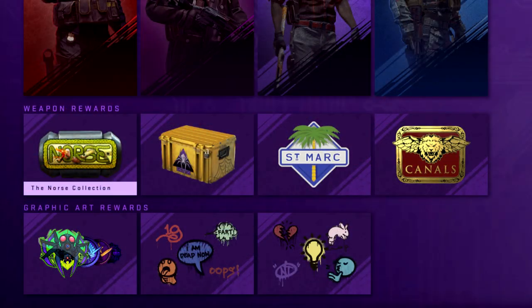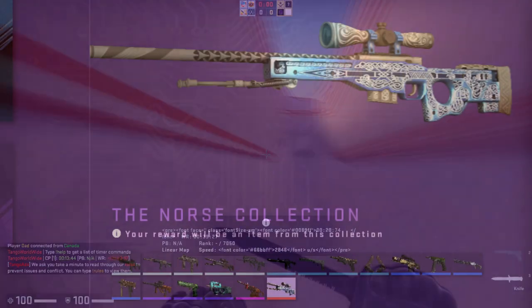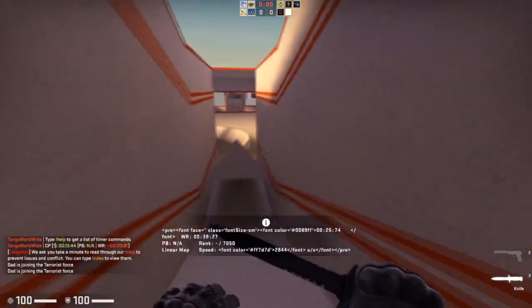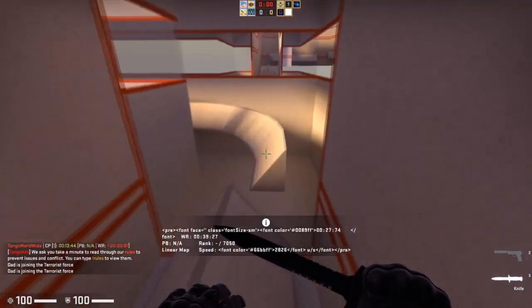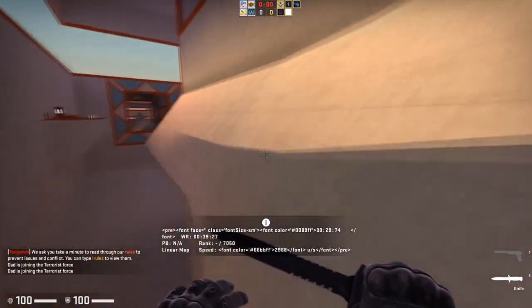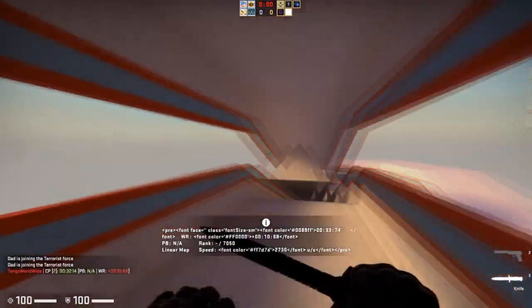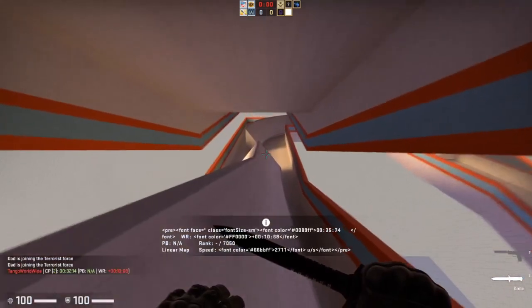First off we have three new collections: the Canals collection, the Norse collection, and the St. Mark collection. There are new skins for all different tiers in these collections, all the way up to red, and these are the best ones to invest in, in my opinion. I'm not going to talk about every single skin — just the ones I personally think are best. If I don't mention a skin, I probably think it's not the best possible investment, even though all of these skins are going to rise after the operation ends.